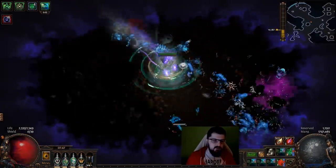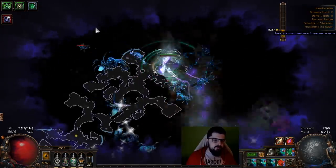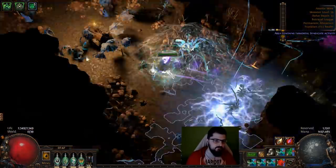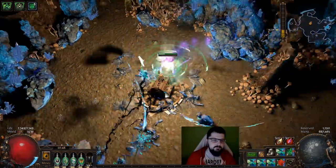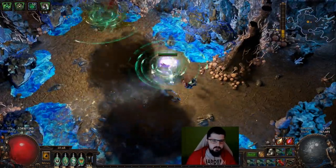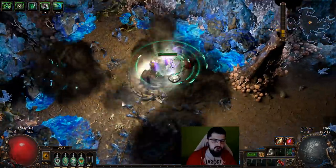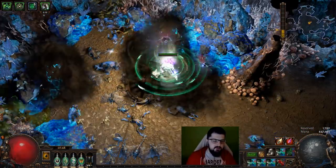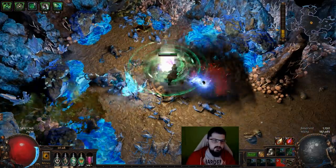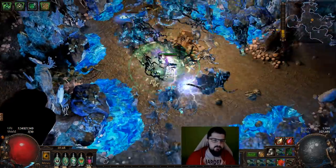You also get resonator caches — I forgot to mention those. Those boxes are good too. The two-socketed chaotic ones sell for like 4C. The regular ones are probably selling for like 2 to 3C. The one-socketed I've been selling for 1.5 to 2C, and the other ones are selling for like 0.5 to 1C as well.